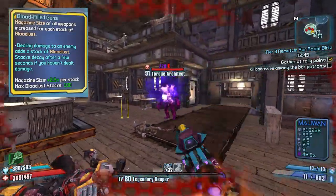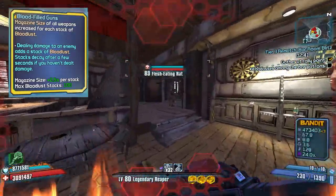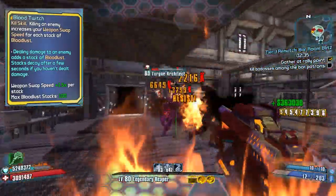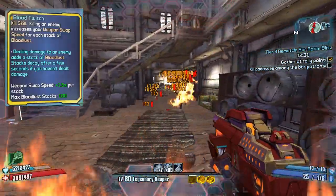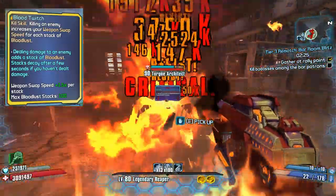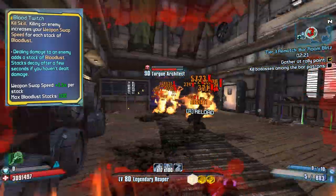You gain stacks by dealing damage once you've equipped either of the first two skills. You also want level 5 Blood Twitch. This makes it so when you get a kill you get increased weapon swap speed. This makes swapping to a Moxxi weapon to heal or a slag weapon to apply slag very easy and seamless. Slagging enemies with Krieg feels like a lot less of a chore than some of the other characters who don't have easy slagging tools.